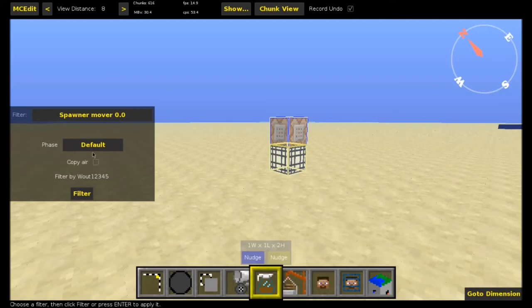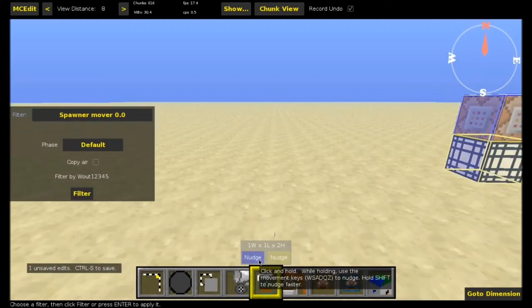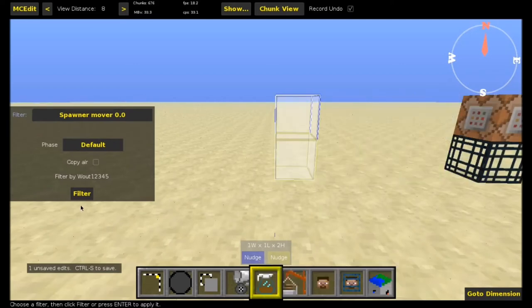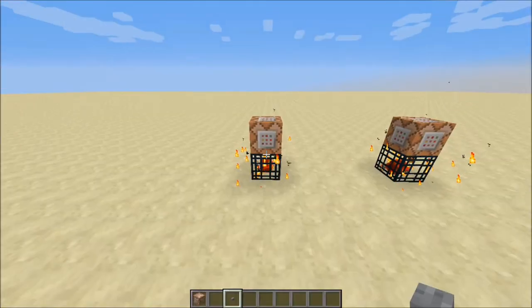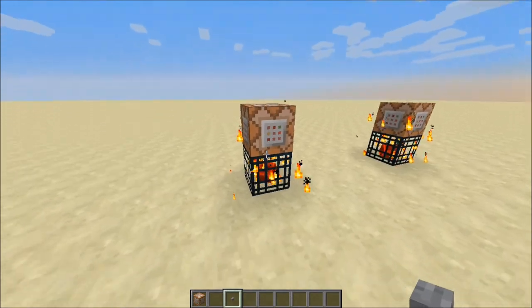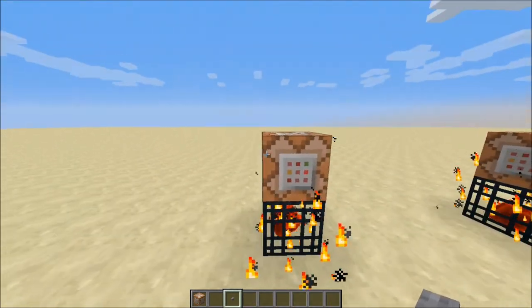There's another filter by Wout — if you run the filter on a placed schematic, then have a different selection and run the filter again, that spawner will work automatically, changing the coordinates on the spawner to be relative to where you paste it.